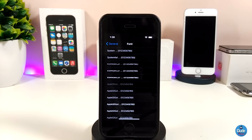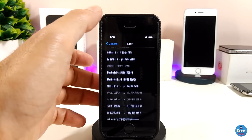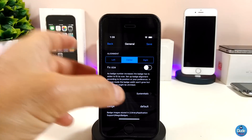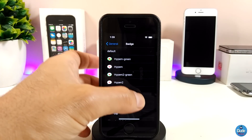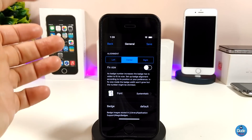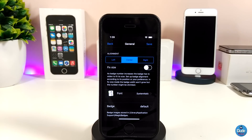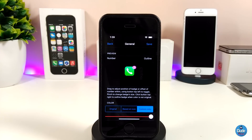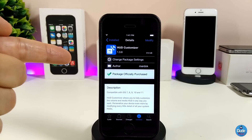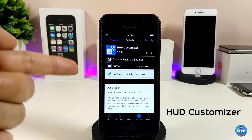There are also options to fix the badge size, switch the font — with a ton of fonts to choose from — and select the badge style from default or several other styles. There's a huge amount of configuration available. Really beautiful, nice tweak. Highly recommend Magic Badges if you want to customize your app badges.